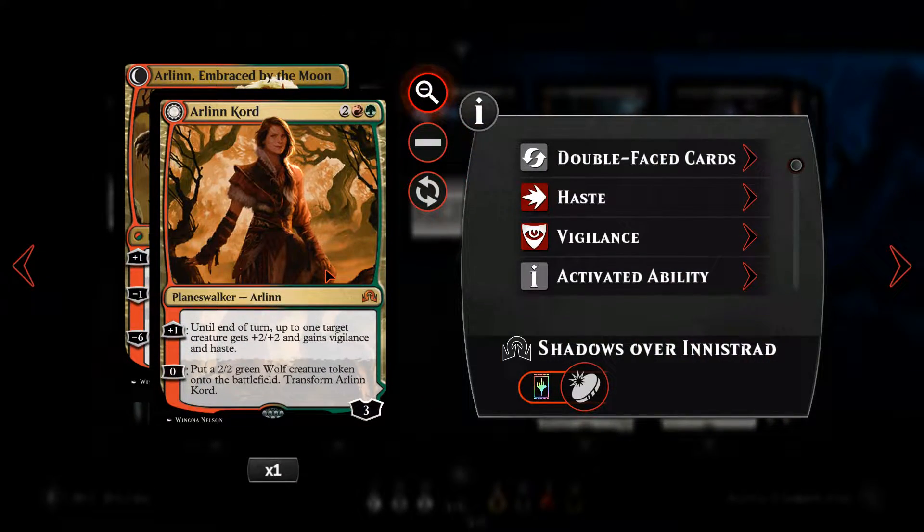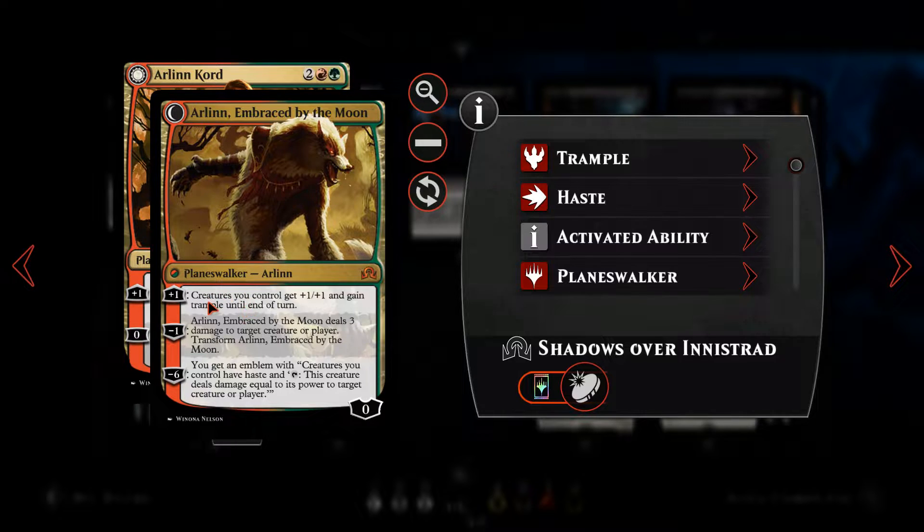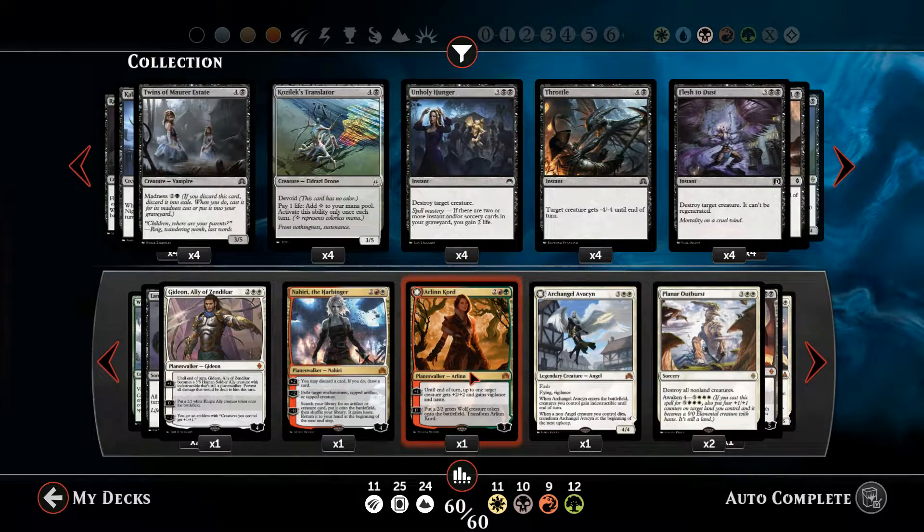Then we've got Arlinn Kord — she's making a reappearance from the werewolf deck, but in this case it's a super friends deck. Her plus-one in human form is to give one target creature +2/+2, vigilance and haste. Or we can zero her to put a 2/2 green wolf creature token onto the battlefield and transform her into Arlinn, Embraced by the Moon. Her plus-one is to give all creatures +1/+1 and trample until end of turn, and we can minus-one her to deal three damage to a target creature and transform her back.